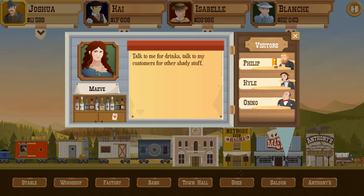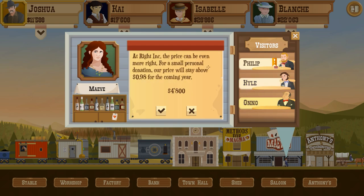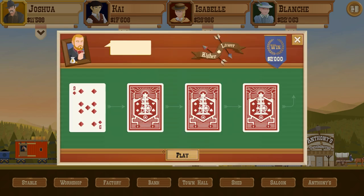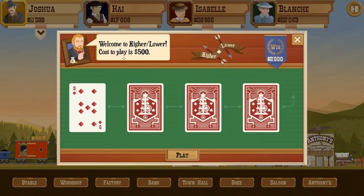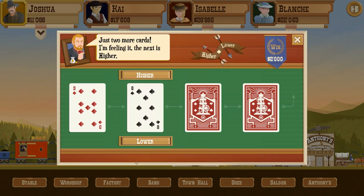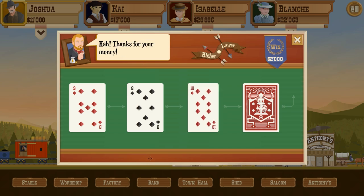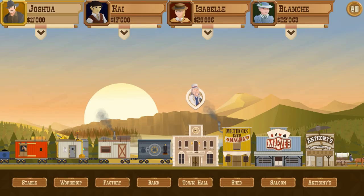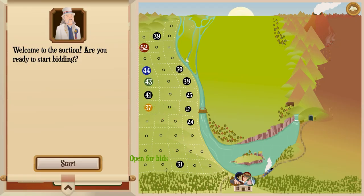Let's check out the saloon before anything else. Kyle will fix the price on Left Ink so it won't go under 0.91, and Ono will say 0.964 - but that's five grand. Philip wants to play a game of higher lower with me. I'll say it's going to be lower, and it is. I'll say lower again and thanks for the money - that didn't work out.